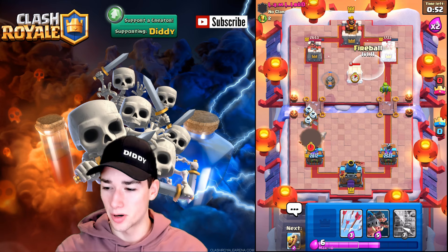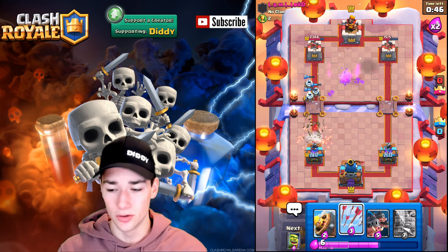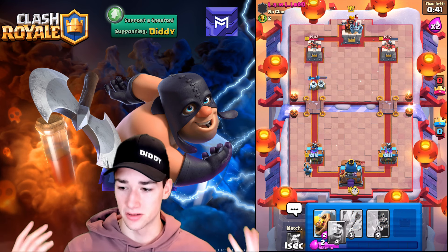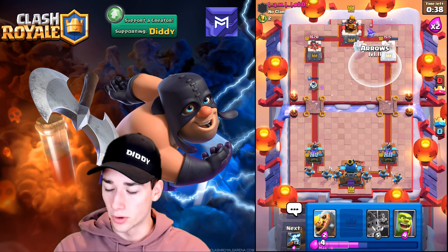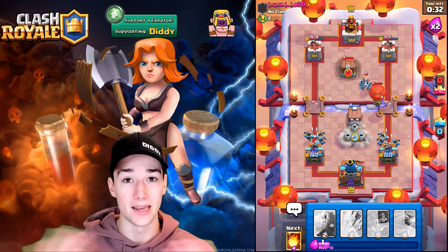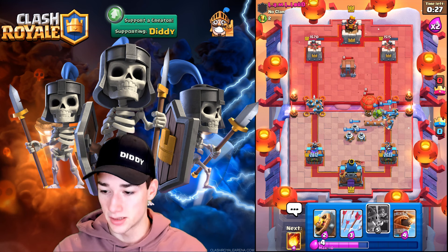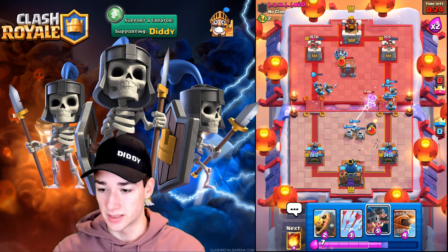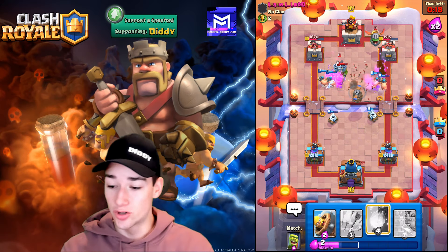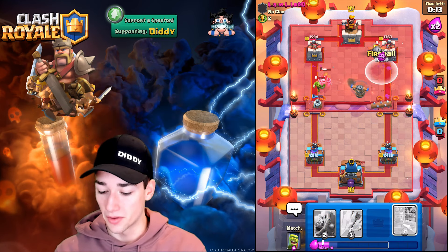Flying Machine goes out so we can kill the Balloon with ease — and the Balloon goes down, easy peasy. Fireball hits the Goblin Cage and kills it. The Flying Machine tags the left tower too — awesome Fireball. Royal Recruits in the back; Zappies putting numbers on the left side. We Goblin Cage on the right to pull the Balloon, then cycle our Zappies — he can't take out our Zappies. Does he even have a Fireball? If not, he's going to seriously struggle.